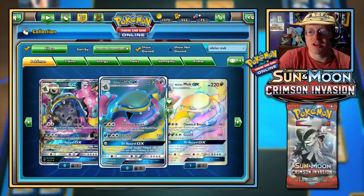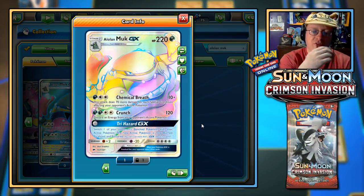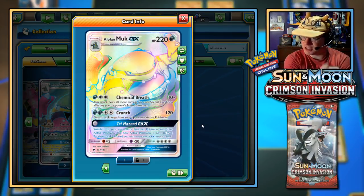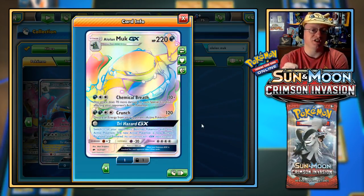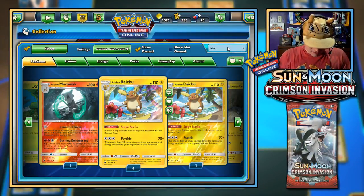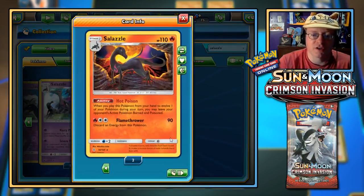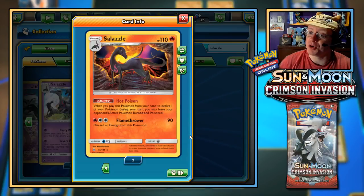Let's look at Alolan Muk GX. Trihazard GX: switch one of your opponent's benched Pokemon with their active Pokemon — takes no energy — and that new active Pokemon is now burned, paralyzed, and poisoned. For attacking though, Chemical Breath is your better attack: 10 damage plus 70 more for each special condition affecting your opponent's active Pokemon. The best way to use this is combine it with Salazzle — the Fire type from Guardians Rising. Hot Poison: when you play this from your hand to evolve, you may leave your opponent's active Pokemon burned and poisoned. That's two conditions right there.